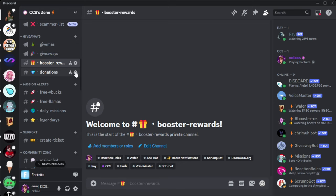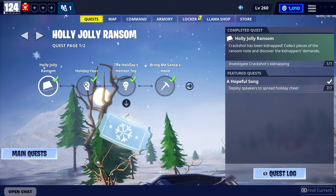Another thing we're going to be introducing to our server soon is booster rewards. If you have any spare Discord Nitro boosts, you can boost our server and get 1,000 sunbeam and 200 traps just for using your spare boosts. Now that we've got the Discord methods out of the way, let's get to the actual Save the World method.